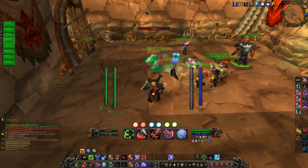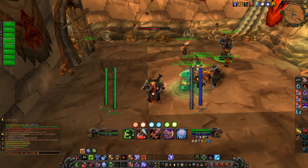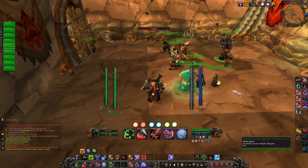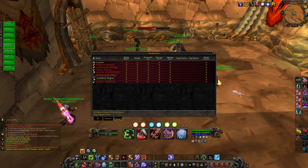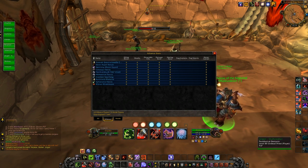Right now I'm telling everyone that I'm going to be the flag carrier, and I basically tell one healer and one DPS to stay on me at all times. I have at least one or two people run into the middle of the Alliance to slow down their zerg or break it, to keep them from getting to our flag as fast as I get to theirs. It typically works — if it's someone like a frost mage it works really well.